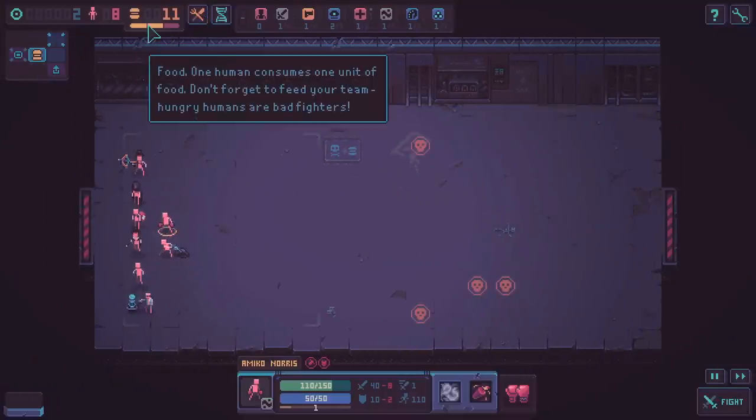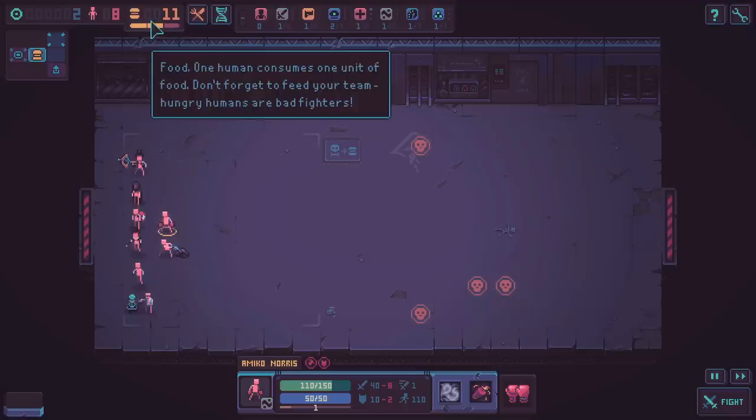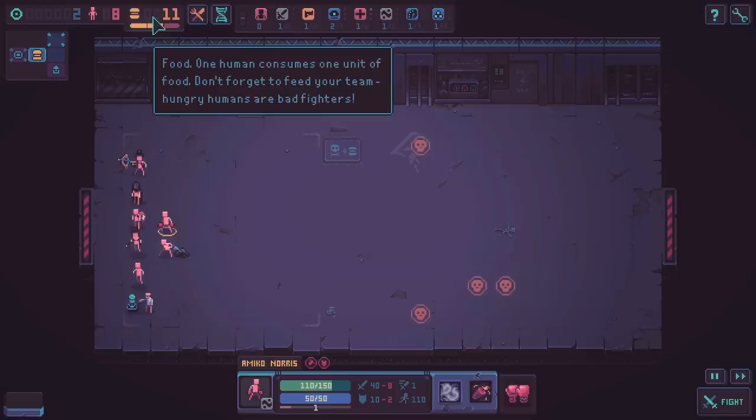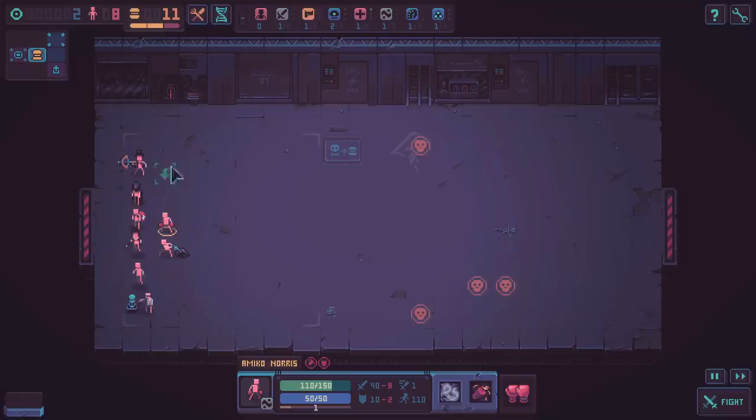Does it tell me what the penalties are? One human needs one food - hungry humans are bad fighters. What I would like here is when you mouse over it, it should tell you what the penalty is based on how filled the bar is, with like a little diagram or something - that'd be a little bit helpful. But let's go ahead and get on into it.